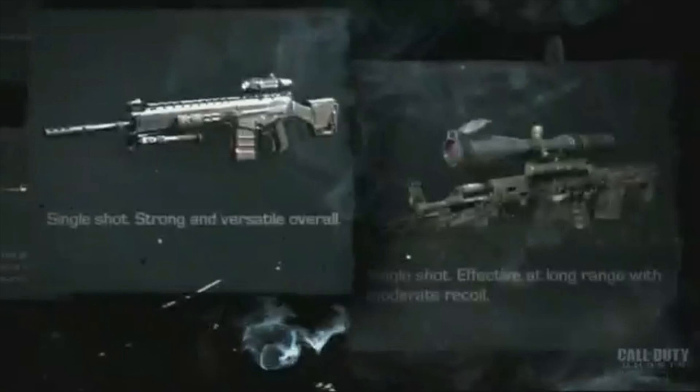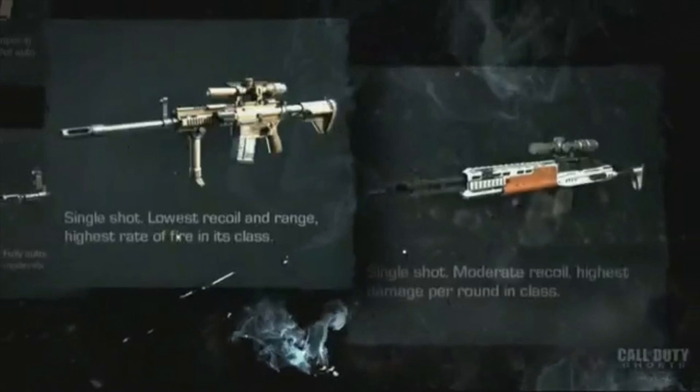For sniper rifles, no names have been confirmed yet. They appear to be single-shot guns and I really hope there are bolt-action options. Descriptions shown: one is strong and versatile overall, one is effective at long range with moderate recoil, one has the lowest recoil and highest rate of fire in class, and one has the highest damage per round in class.